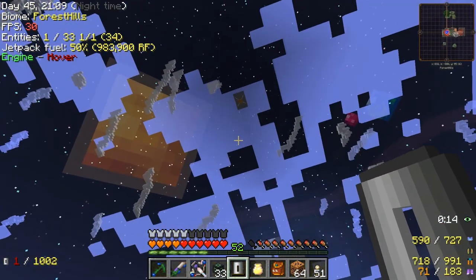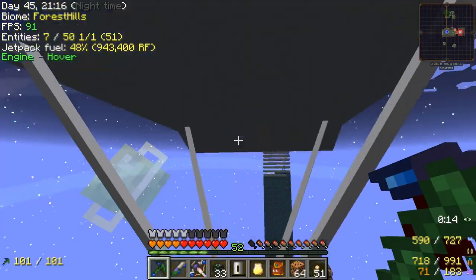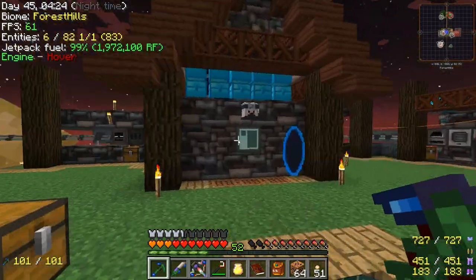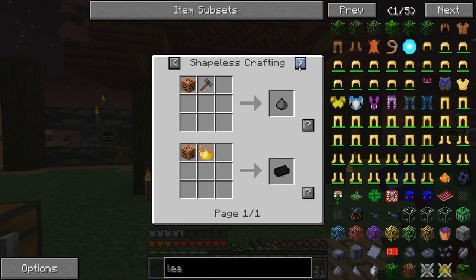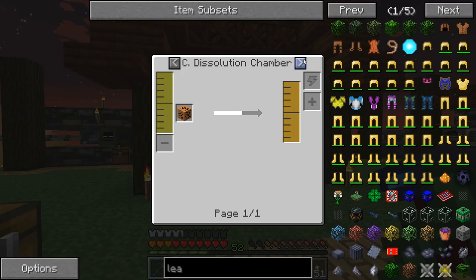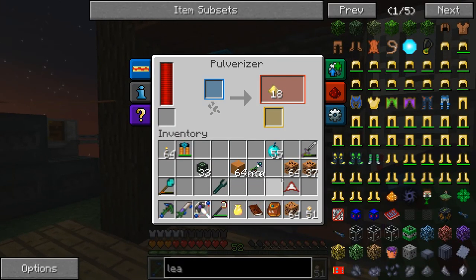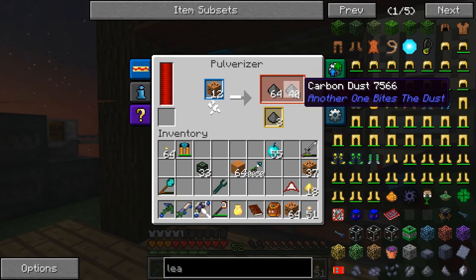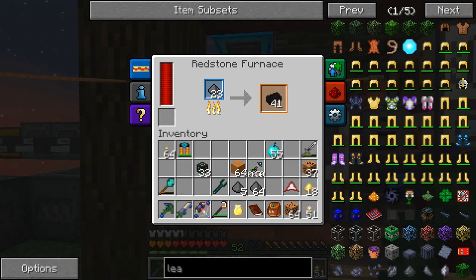Nice. So I just did an armor repair here in the washing machine. We're all spick and span ready for our next adventure. What is the best way of dealing with this stuff? You can just smelt it, or pulverizer — let's do pulverizer. That's the way to do it. Throw this in here, get the carbon dust with a little bit extra. Then we just smelt this — yeah, we just smelt it. We got carbon ingots. Very good.